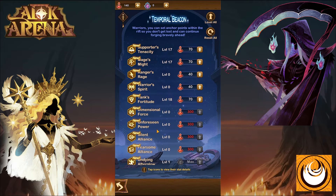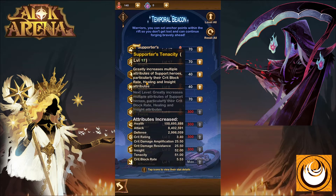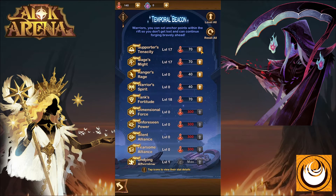These relics are essentially buffs you can apply to your heroes, providing different stats depending on your choices. For example, the support tree is similar to an outer tree where you can upgrade specific branches. Stats available include health, attack, defense, crit rating, crit damage amplification, resistance, insight, tenacity, and crit block rate. Simply click the one you want to upgrade and its power level increases, making your heroes stronger.